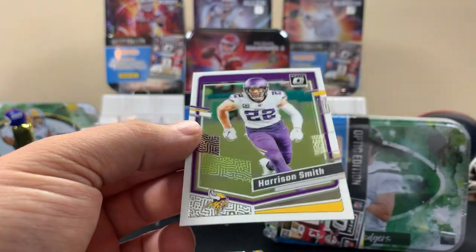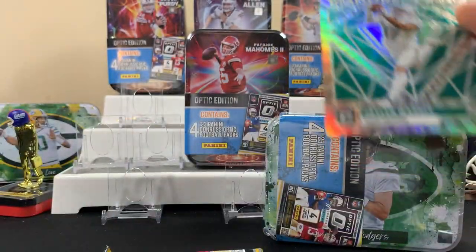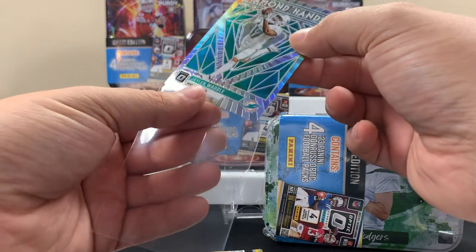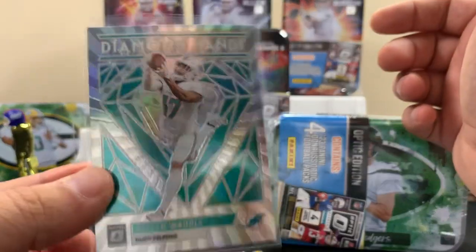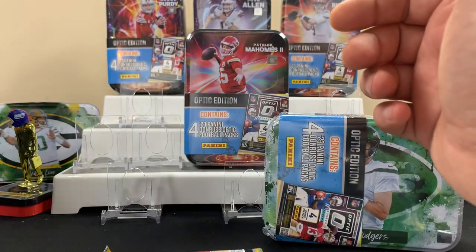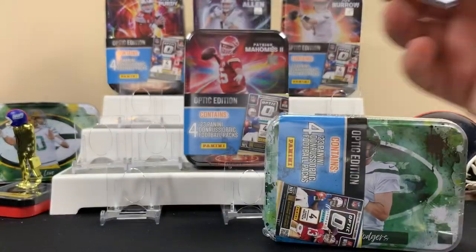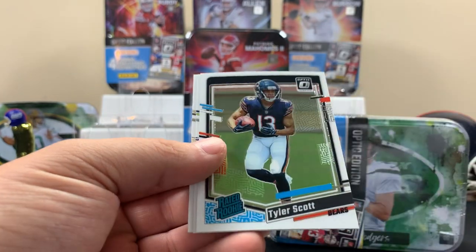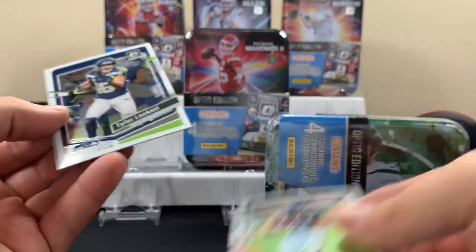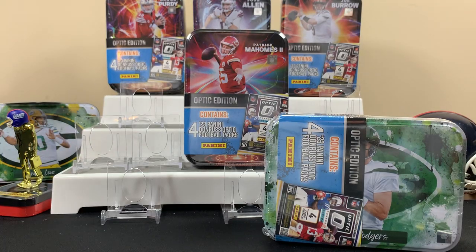Jaylen Waddle Diamond Hands — pretty cool because I don't think we have that one. I'm going to say this will be the best card out of the Love ten. I'll put it right over here by the Love ten. See which ten is going to produce the best card — I'd say that's probably the best card. Last pack: Tyler Scott. Yeah, that Waddle was the best card. Alright!